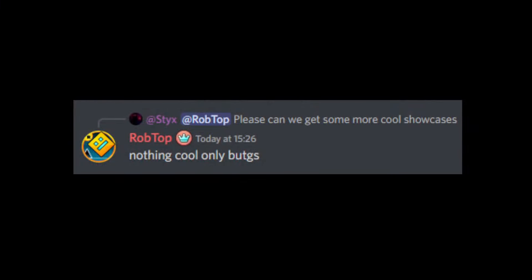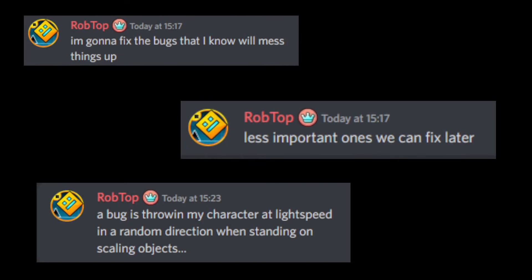First he said we can see nothing cool, but only bugs. I'll take that. So Rob is currently fixing bugs, first focusing on those which will mess things up. Less important ones we can fix later. And then he discovered a bug where it's throwing the character at lightning speed in random directions when standing on scaling objects.